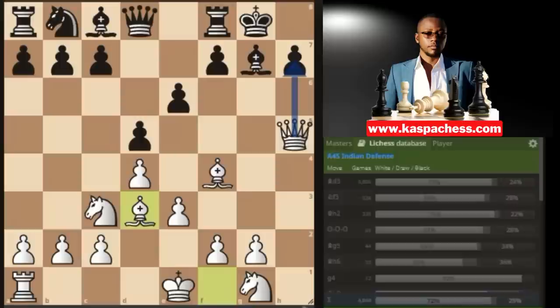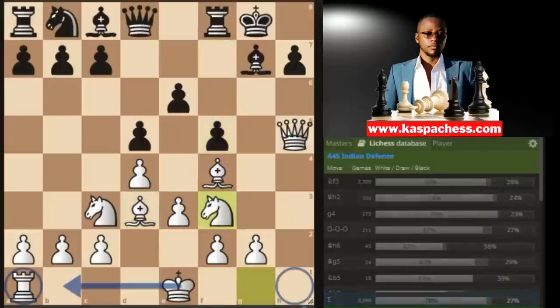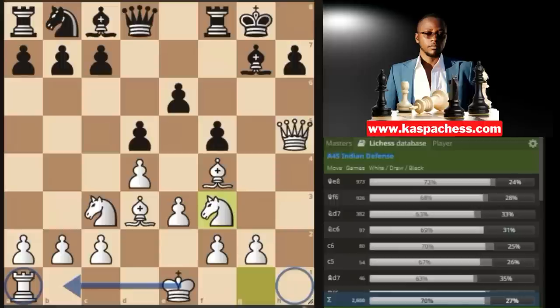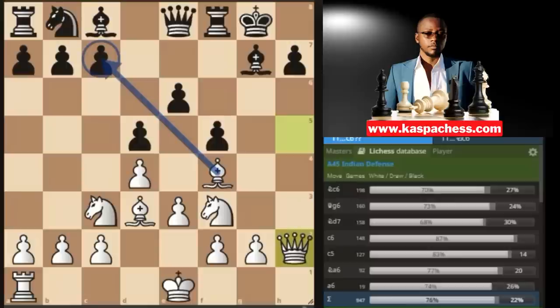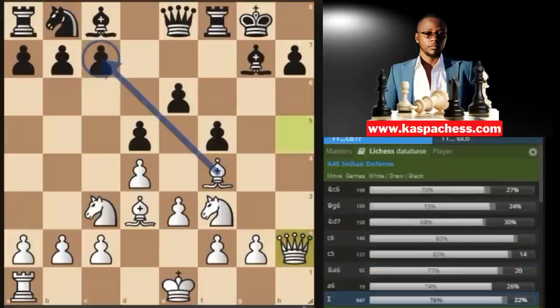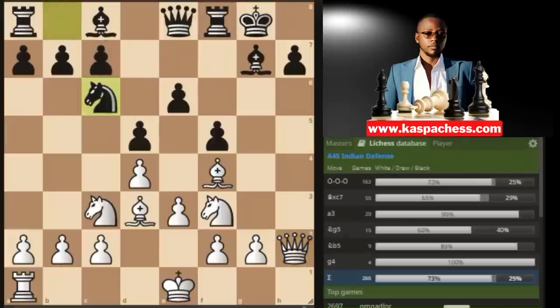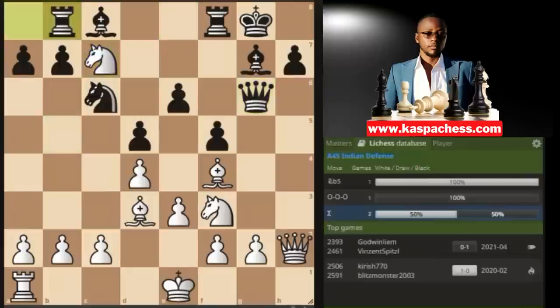For example, if black plays e6 — the top played move — you go bishop d3, wanting to mate on h7, which isn't going to happen because of f5. But you just want to open up the king side and prepare to castle long. If queen e8, never exchange your attacking queen for your opponent's less active queen. Simply go queen h2, targeting the undefended c7 pawn. Black will play knight c6, and then you go knight b5.